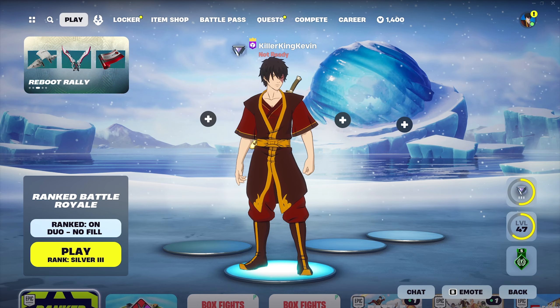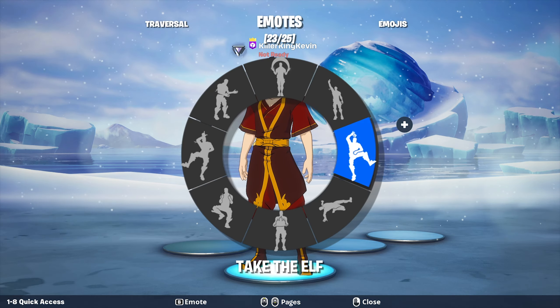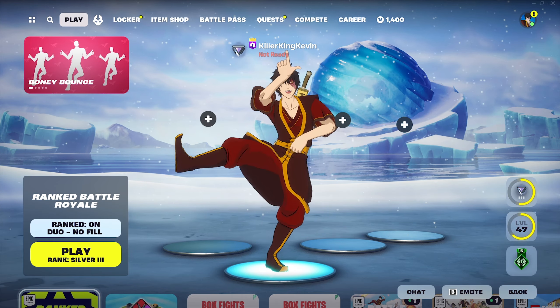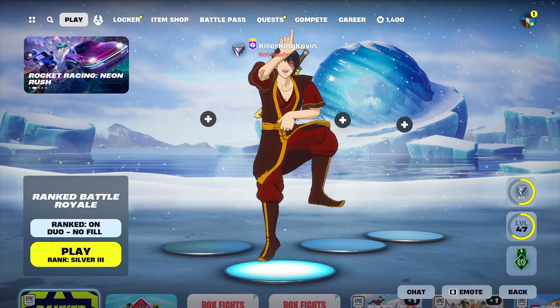But now Fortnite has added a way to turn off these toxic emotes — literally to turn these emotes off so you'll never see them again in your game. Even when someone eliminates you in the game, they won't be able to do this emote on you. It's super simple.